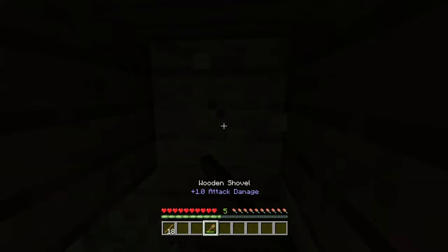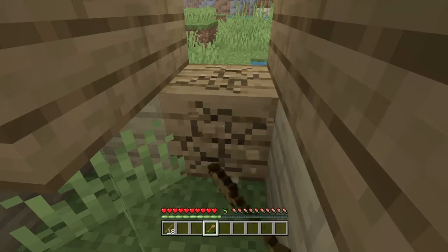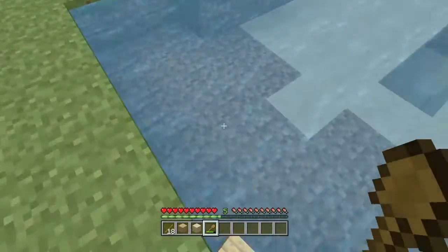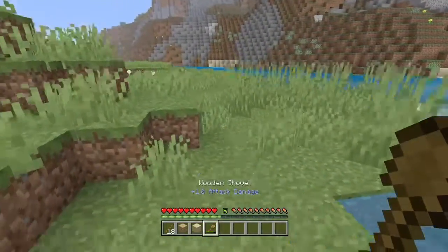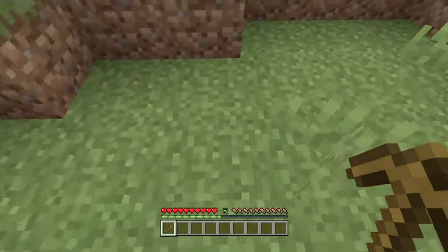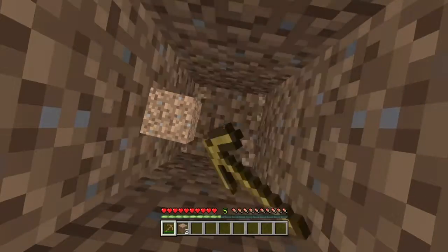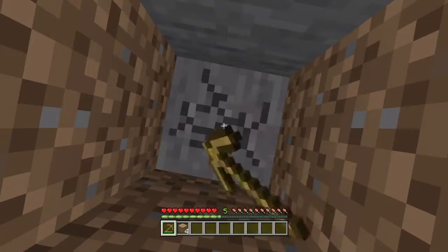There we go. Now the house is looking pretty good. Make sure you have a doorway, and remember to break materials with your right tools. So when you're done building your house, what you should do is start getting some stones so you can make stone tools for better tools. So just keep digging.